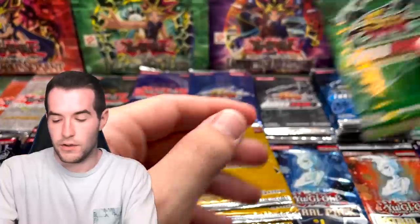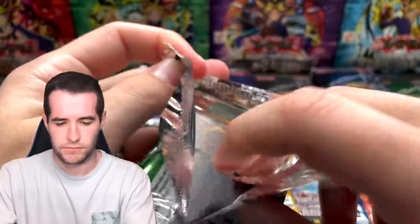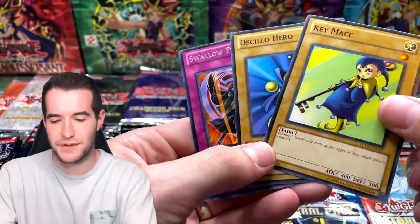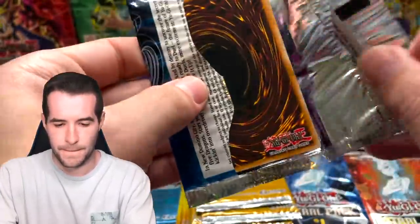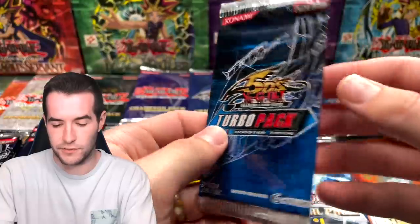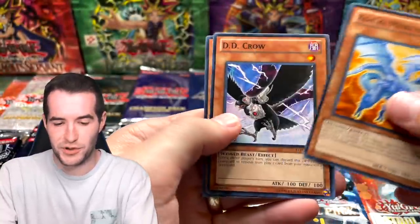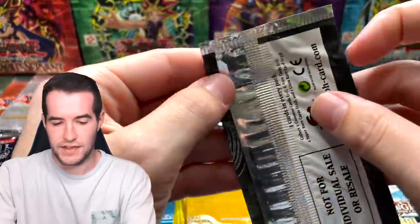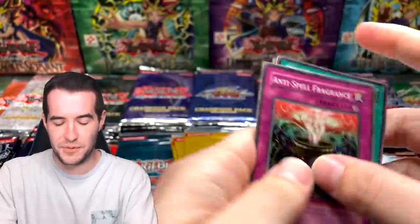Turbo Pack Four: Key Mace — might actually be worth something. Turbo Pack Three: Cloak and Dagger, Saber Slash. Another Turbo Three: Quacky, Mirror Dragon, DD Crow — very nice. Turbo Pack Two: Gravekeeper's Spear Soldier. One of these Turbo Packs has Rescue Cat as a super rare — that's like $80. Another Silent Magician Level Four and Mushroom Man — that's a cool classic card.